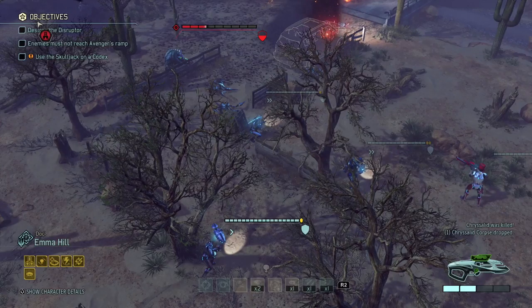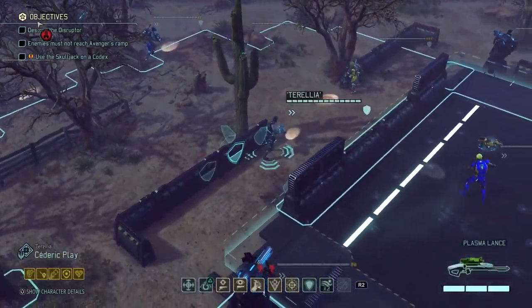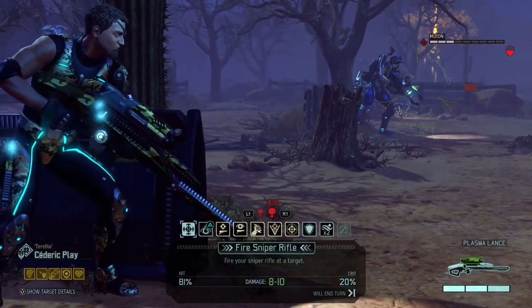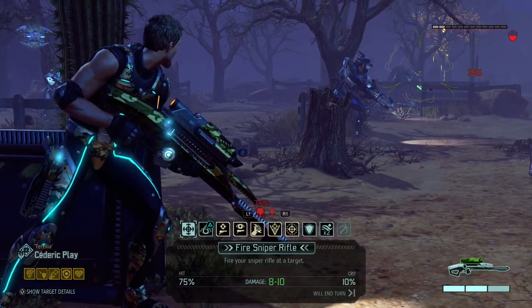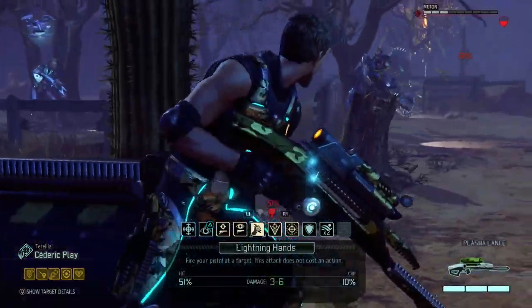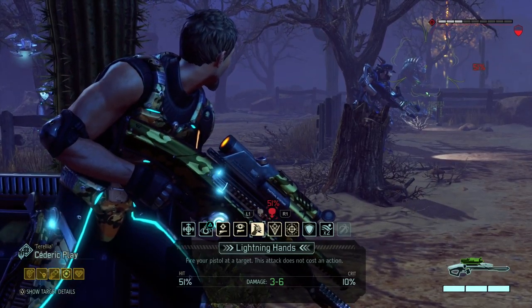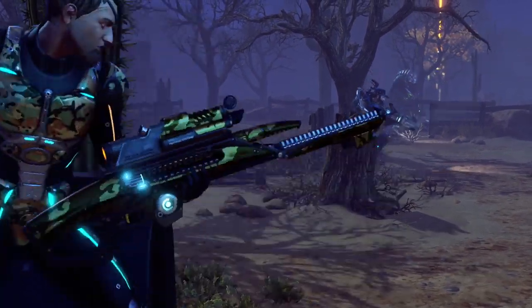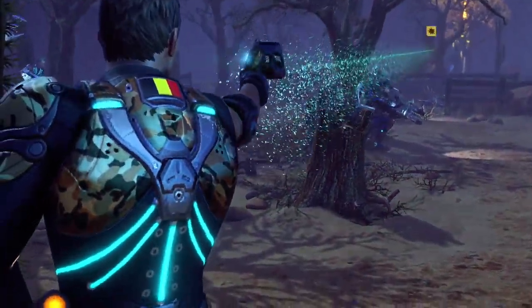Target neutralized. We still have a lot of shots available to us. Good — go for the Codex in the back there cause he's gonna come bite me in the ass otherwise. But I'm gonna use lightning hands first on the Mewton. It's a low percentage shot, but if I hit it, he's down. There we go — critical, five damage. Goodbye, Mewton.